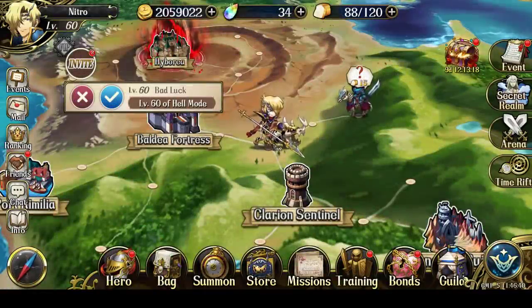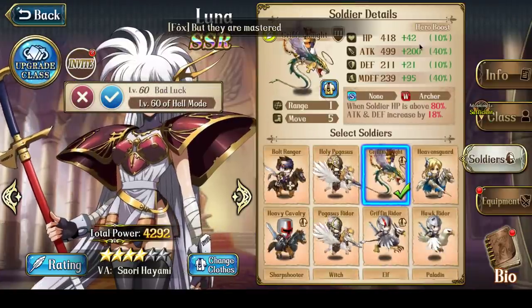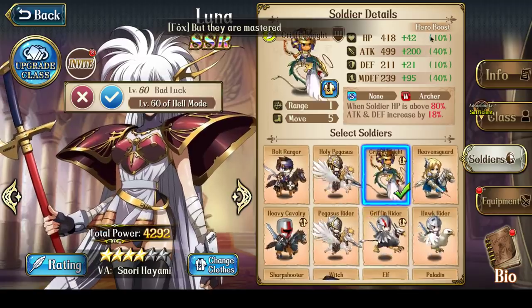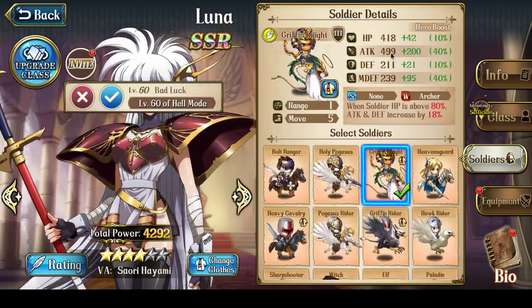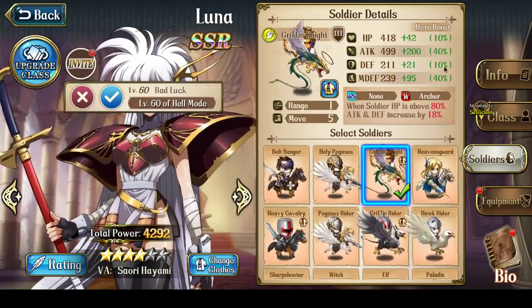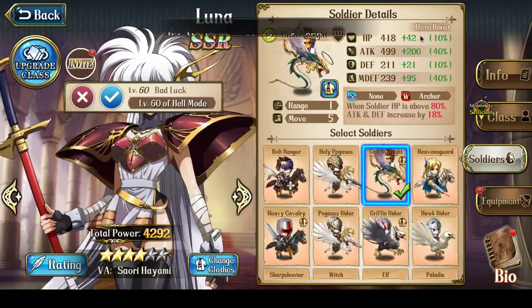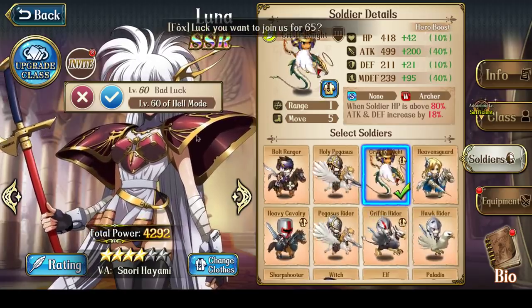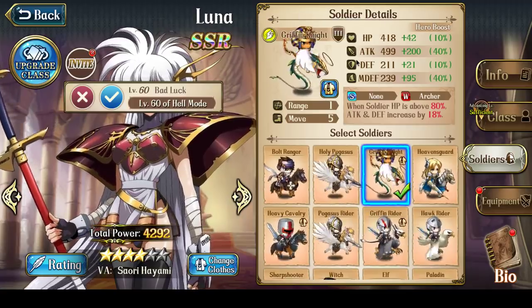There is one final thing I should mention: Luna's Bonds. Her bond values for the hero boost are 10% hit points, 40% attack — which is a very, very high attack — 10% defense, and then 40% magic defense. Because it's not heavily boosting hit points and defense, she is kind of a glass cannon when it comes to taking melee attacks.